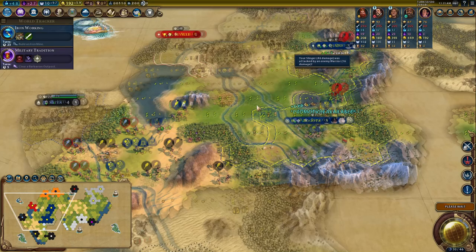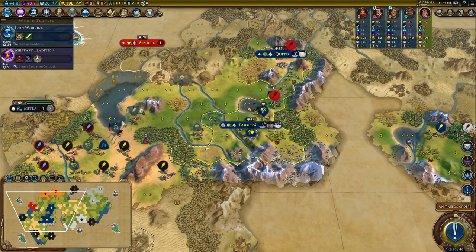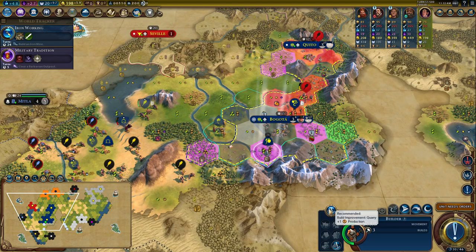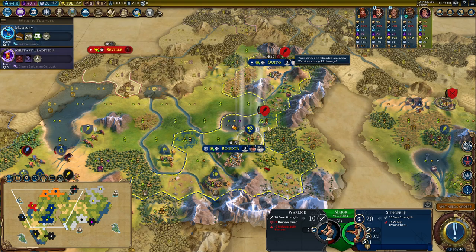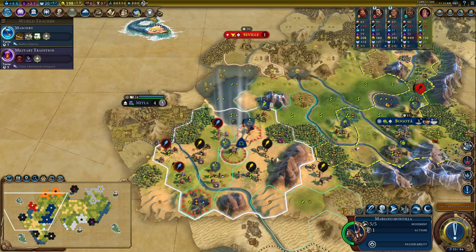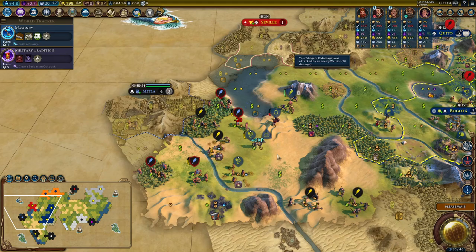I was able to improve my slinger with a promotion and then attack in the same turn — I always forget I can do that as Gran Colombia. It's one of the best perks — they are brilliant for it. Now are they going to attack my vampire or my slinger? Going for the slinger. I want my vampire to be close to get the experience kill; otherwise it's a bit pointless. I'll just cycle in and out a little bit swapping them around.